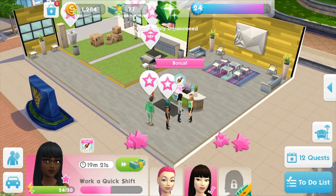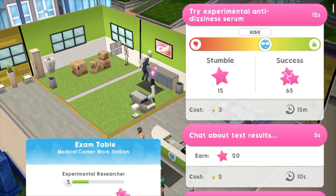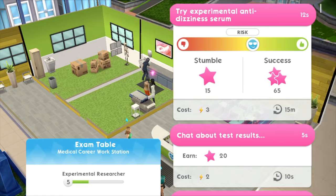Let's see what else we can do. Here we can also do a risky thing, like try an experimental anti-dizziness serum. There is a slightly higher chance of success, in which case you get a lot of points, which means a lot of time will get knocked off. Or you might stumble and not get that many points at all. Let's see what will happen.